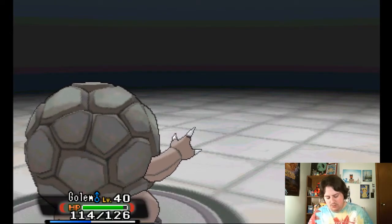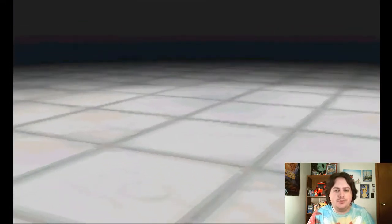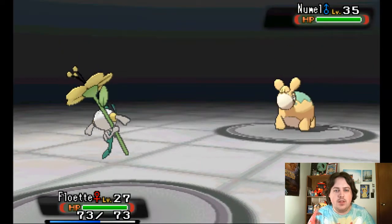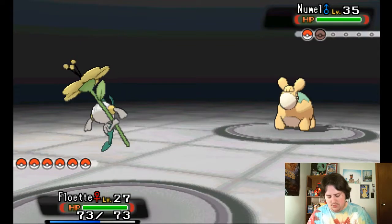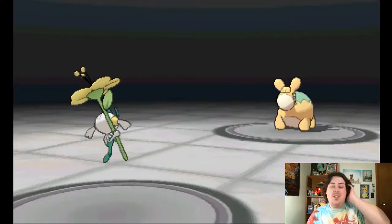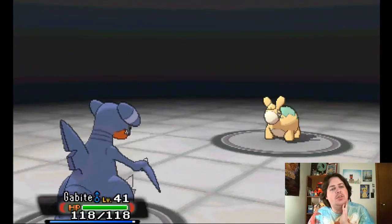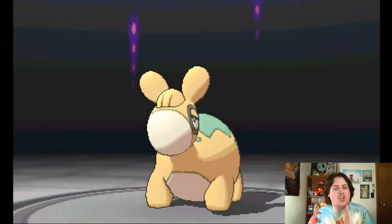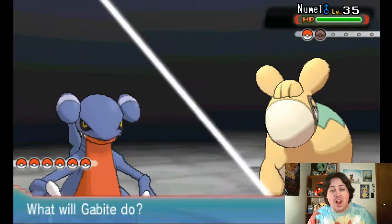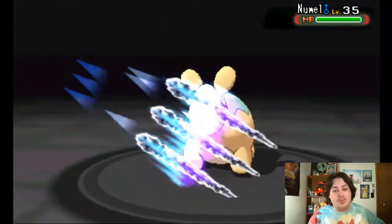Numel comes out. We just go with Floette and then Gabite again, I think. Let's go ahead and get Gabite out here — Gabite needs some experience because it evolves way later in the game. Hopefully we can get that going, because once we get a Garchomp we're going to be in a really good position. Garchomp is like one of the best Dragon types around — pretty much out of all the Dragon types, Garchomp's up there at the top.